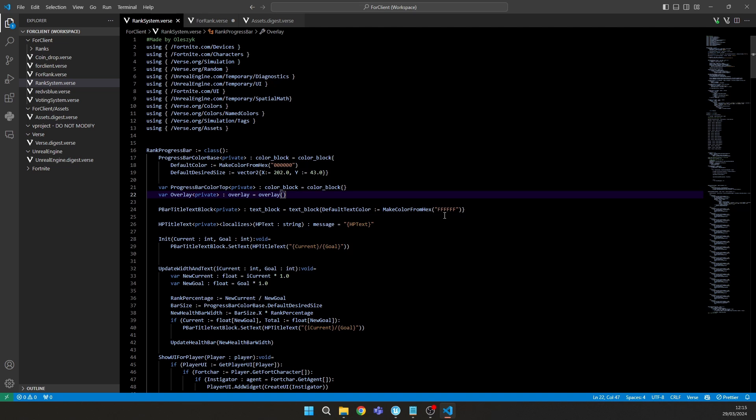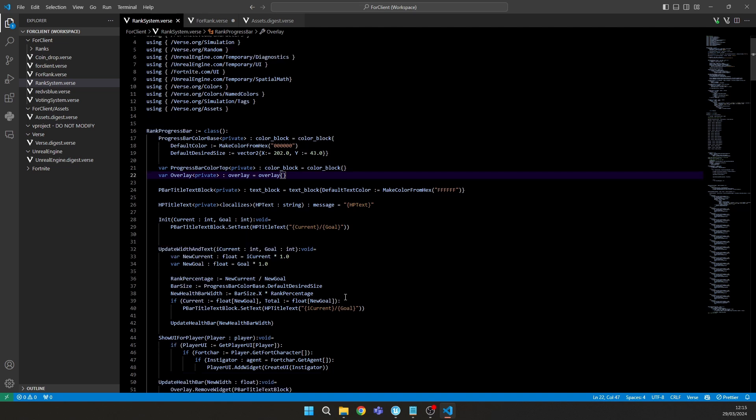The text block shows something like '10 out of 20'. Then we have 'hp_title_text', which updates whenever you get a kill — it sets the current kills and the goal for the next rank. The 'update_with_tag' function updates the overlay bar and also updates the tag, so when you get a kill it shows, for example, nine out of ten kills.